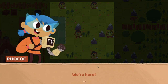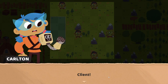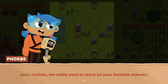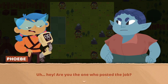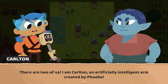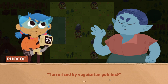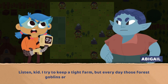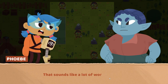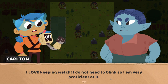We're here. The job board said to meet at this farm on the outskirts of town. I wonder who our client is. Client. Job. Look at us, Phoebe. Soon we will no longer be an unnecessary burden on your parents. Jeez, Carlton, we really need to work on your bedside manner. Can I help you? Hey! Are you the one who posted the job? Yup, you must be Phoebe. I thought you said there'd be two of you. There are two of us. I am Carlton, an artificially intelligent arm created by Phoebe. Right. What seems to be the problem? It says here on the job posting that you are terrorized by vegetarian goblins. Listen, kid. I try to keep a tight farm, but every day those forest goblins are snatching up all my crops. Perhaps we could grow some more carrots — how hard could it be? I just need you to keep watch and keep them away from my crops. I love keeping watch. I do not need to blink, so I am very proficient at it.